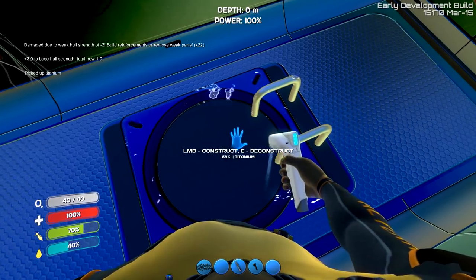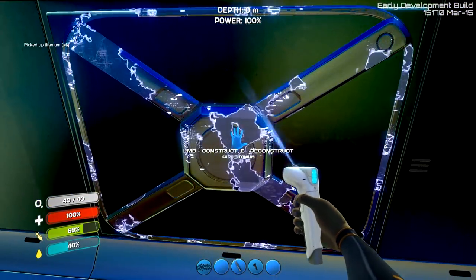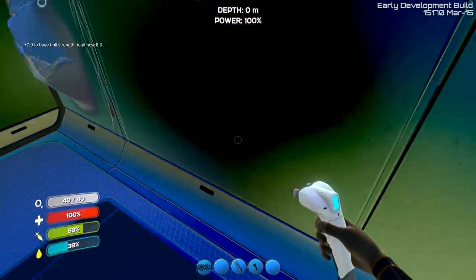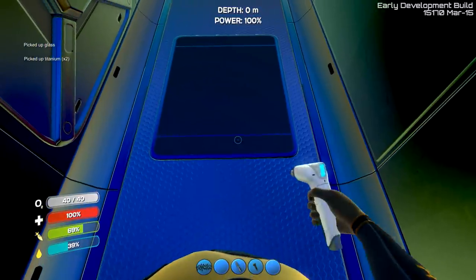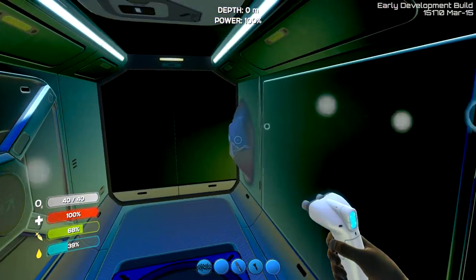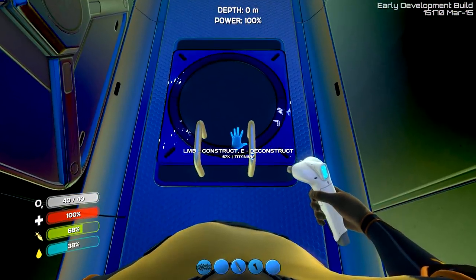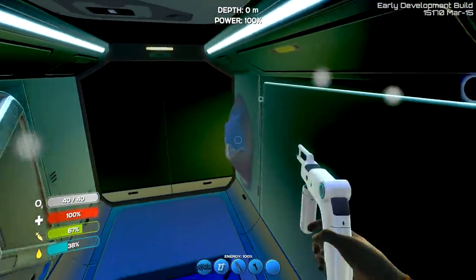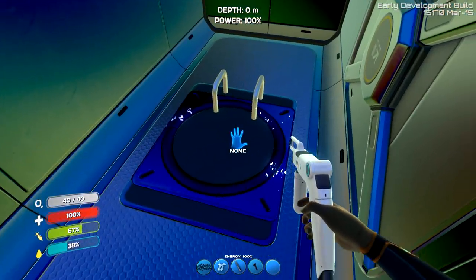Let's remove the hatch so we can put a reinforcement in — hull base strength back to seven. The ladders are still a little buggy. Let's put the welder in here — can I fix that? Okay, we've basically fixed it. I think what we're about to do is come back with even more titanium.